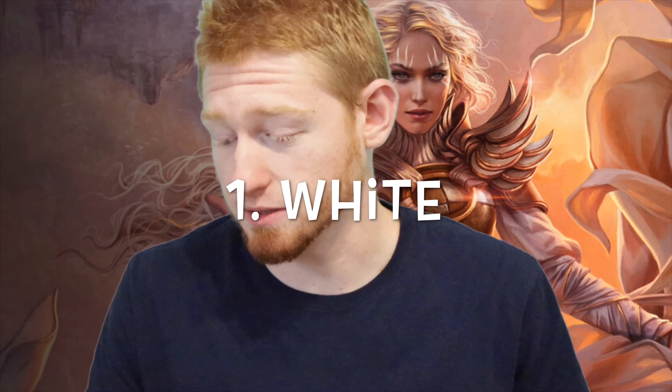They're all commons. If you guys enjoyed this video and found it helpful, then maybe I can do ones on uncommons and rares. My first pick from white is Irregular Cohort — two, a white and a white, for a 2/2 shapeshifter creature with Changeling. When it enters the battlefield, it creates a 2/2 colorless shapeshifter creature token with Changeling. In white, there's a lot of knight creature synergies. Think like the one Saga from Dominaria which gives all your knights +2/+1. This works with that.